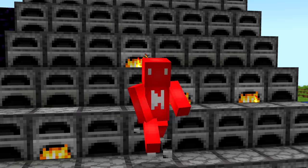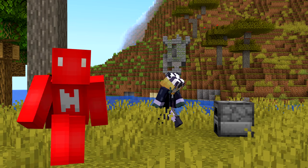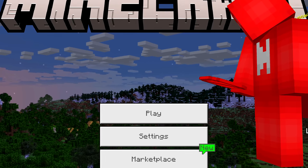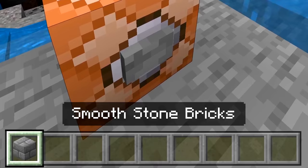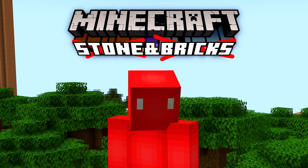Number fourteen: when you smelt cobblestone in a furnace, it smooths out into stone and removes the cracks. Which makes it confusing when you smelt stone bricks and it adds cracks to them. Bedrock Edition does have unused data values referencing smooth stone bricks — obtainable with commands — but they just look like regular stone bricks, so maybe that's something for a future update.